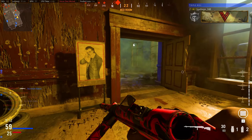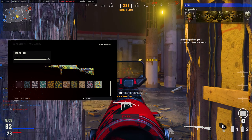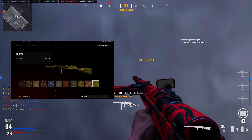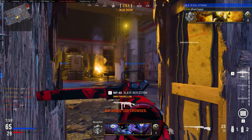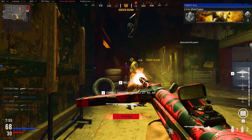The first challenge is Pack Tactics — just get 400 eliminations. You'll do this one super easily whilst levelling up. Then you've got Surgical, which is get 100 headshots. This one should just get done as you are doing all the others without having to try too much, but if you are struggling, just make sure you're focusing on your crosshair placement and always trying to keep it at head height of the enemies when going for headshots.